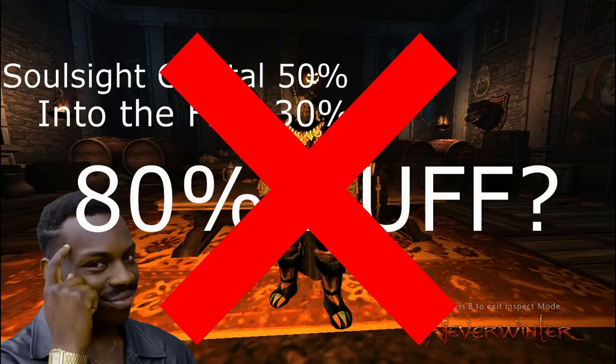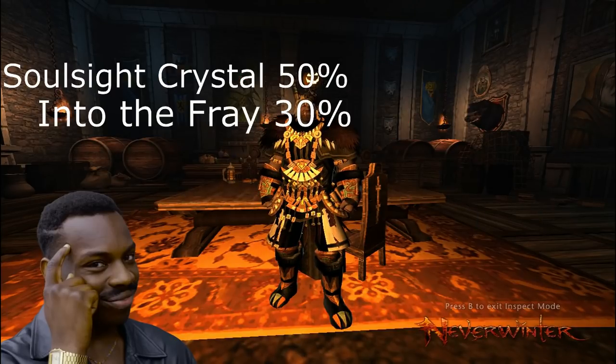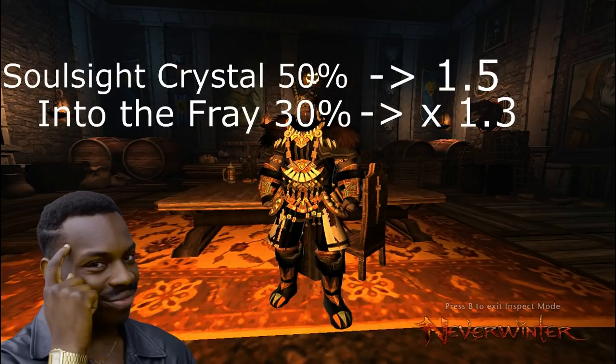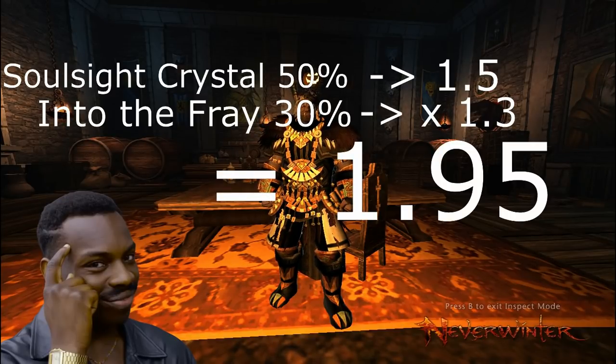We're looking at more than that, actually. In this formula, the 50% becomes 1.5, and it's multiplied by 1.3 for ITF. So 1.5 times 1.3 is actually 1.95 — so we're not looking at an 80% buff. We're looking at a 95% buff.